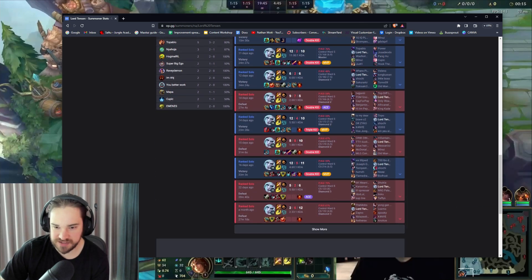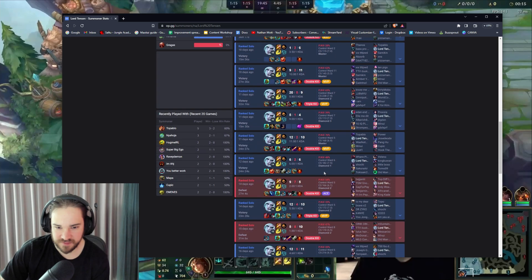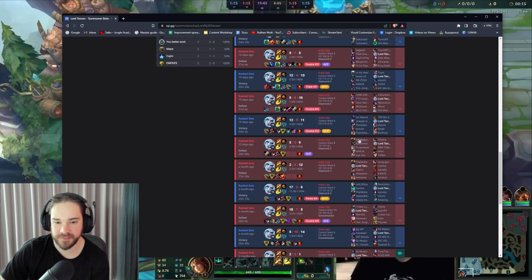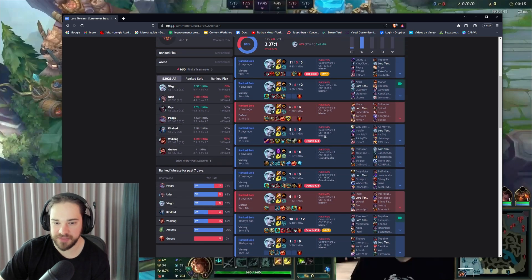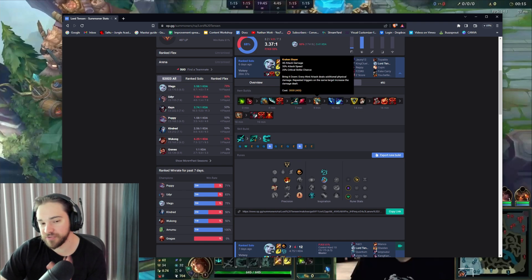For the defensive items, examples would be Sterak's Gage, Maw of Malmortius — and yes, Wit's End counts too, giving around 40 MR as defensive stats. But honestly, looking at your games, most of them are over by three items anyway. If you're getting Kraken into Sunderer or Triforce and then Black Cleaver, the game should be pretty much over by that point.